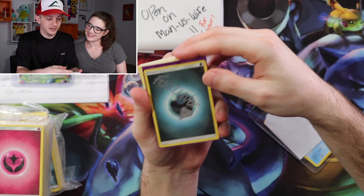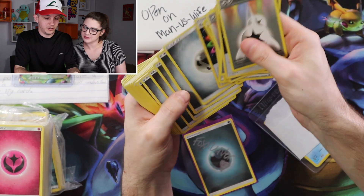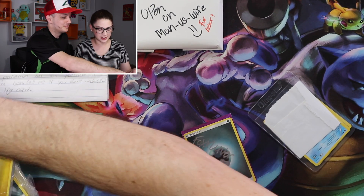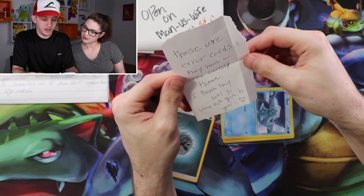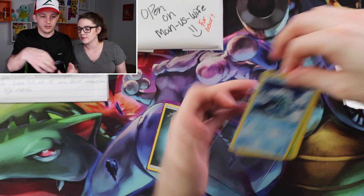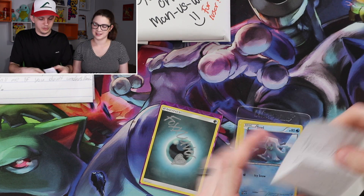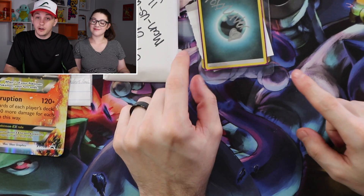We have a signed dark energy because she likes Umbreon — that makes sense. And then it's just a bunch of energies. We have fires and rainbows and metal — lots of metal. Awesome. And all of these as well. I'm wondering how you even amassed this many energies. These are error cards — they have a line across them. I think they are cool, so why not give them to you? Yeah, I do see that line across — I guess it was the whole pack, probably. That is really cool. We'll add that to our little error collection that we have going on. Thank you so much, Fox Lover. We appreciate all the energies and the signed cards and the error cards.